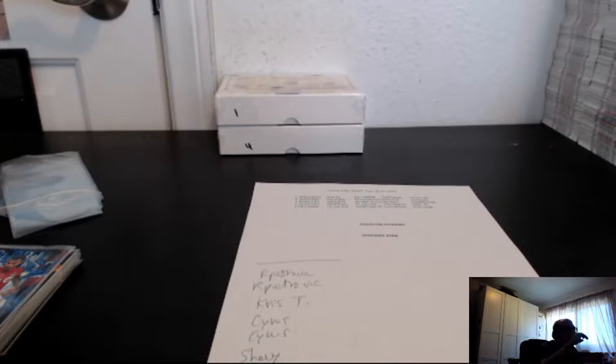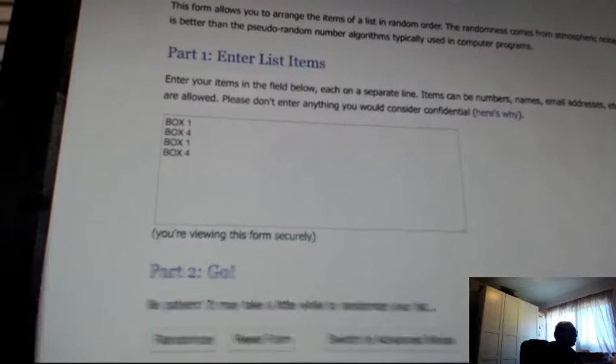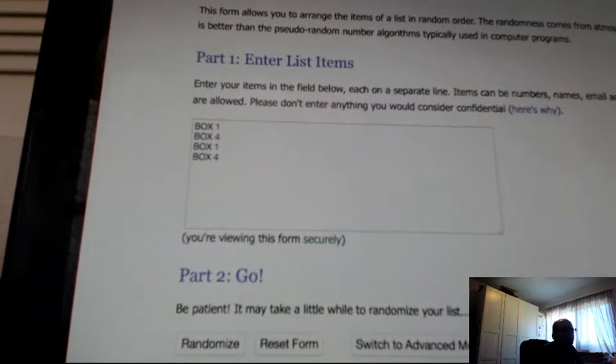Thanks again for the fill. We are doing one box of Pele Immortal Soccer by the serial number. We're going to do the random for the box and the random for the serial number. There's only two boxes left, either box one or box four.